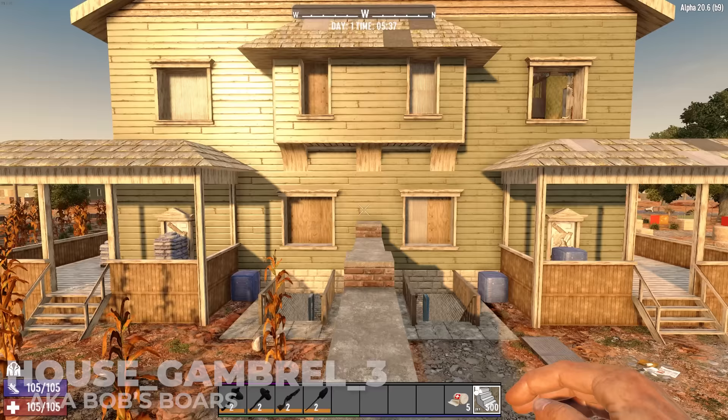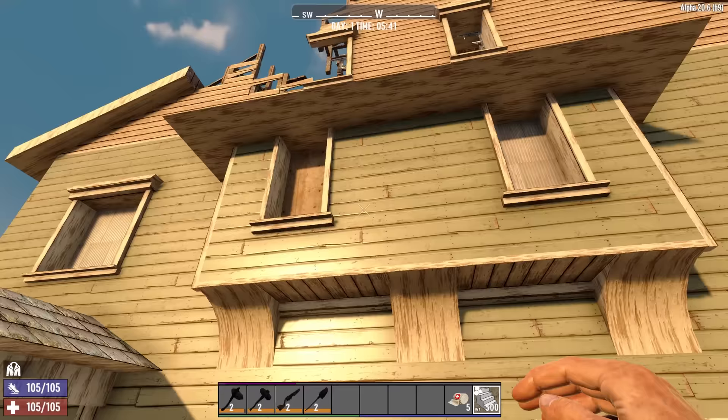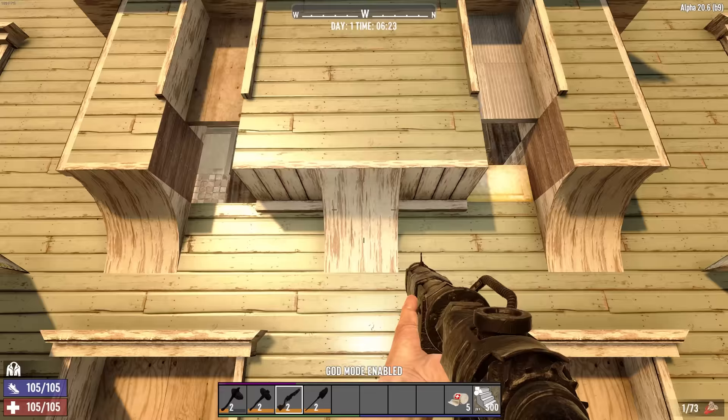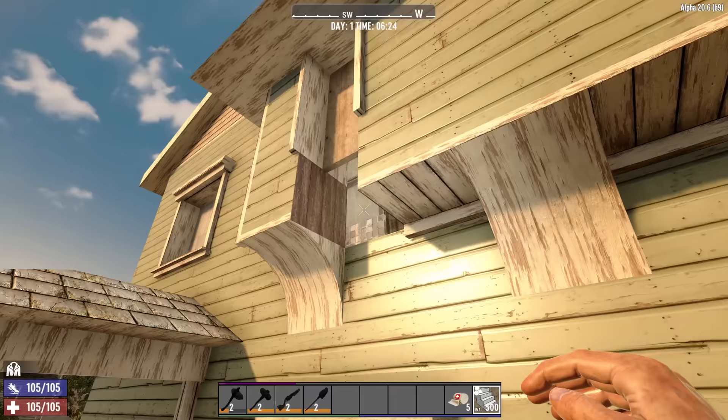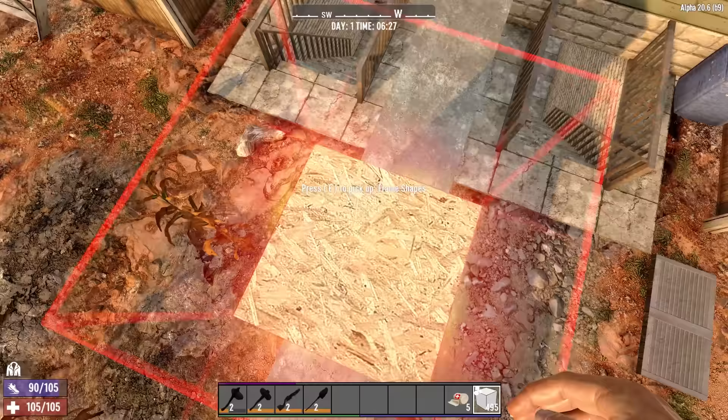So here we're at Bob's Boars and Carl's Corn, otherwise known as House Gambrel number three. The idea here is that you'll have two fighting positions, one on each window, and you'll be able to alternate sides — if one side takes too much damage, you can shut it off, go to the other side, and the zombies will just reroute over to that end. With some light demo work you can see how this is going to start taking shape. I'll put a couple of placeholders in and connect those up to this support pillar right here.